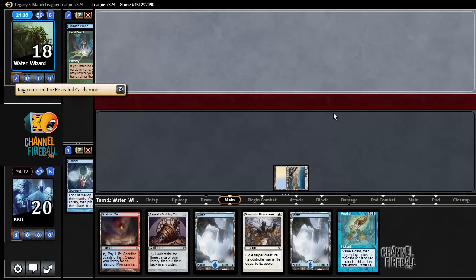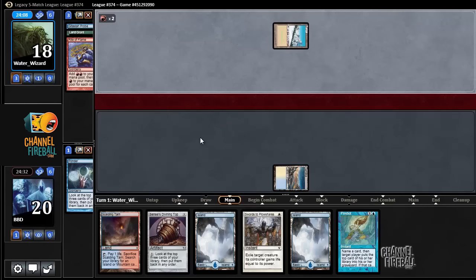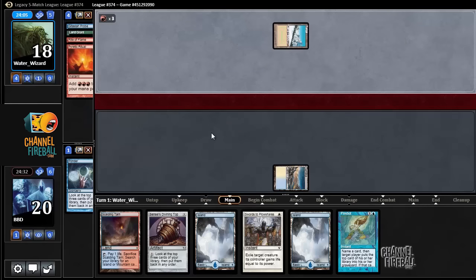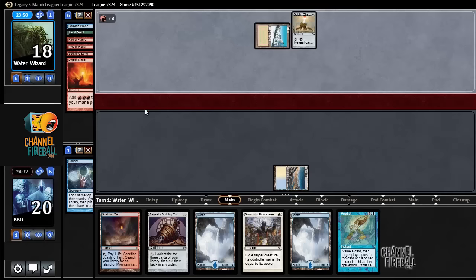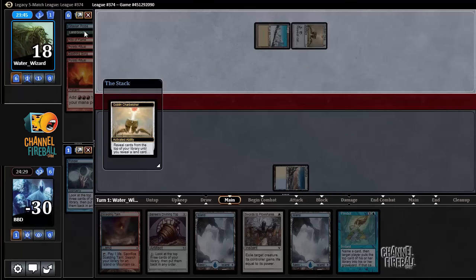Land Grant. Alright, we're playing against Belcher. Probably just dead here on the first turn of the game. Maybe it's Empty the Warrens and we can find a Terminus. And it is a Charbelcher and a Spirit Guide. Well, we got Belched. I guess they have to put the cards on the bottom, so we'll just concede.